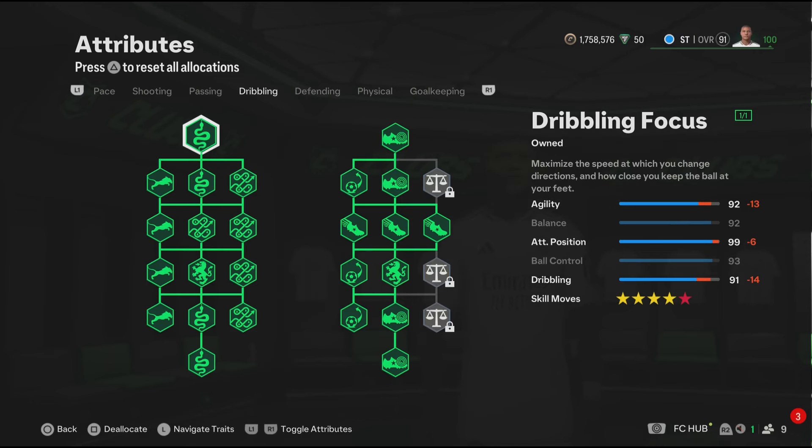For dribbling, the dribbling is looking good. Also, this build does come with 5 star skill moves because Mbappe in the game has 5 star skill moves. We also have a few dribbling play styles, which will improve your dribbling in game.